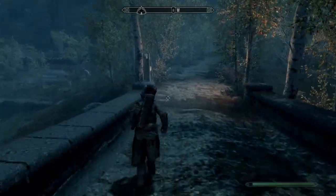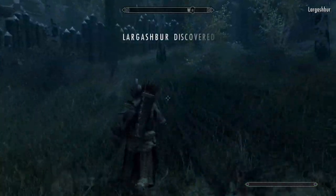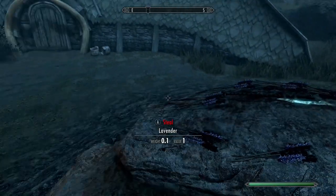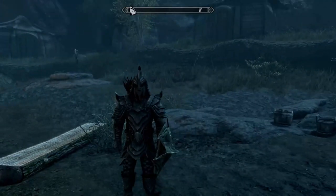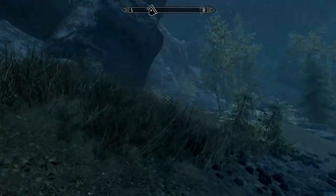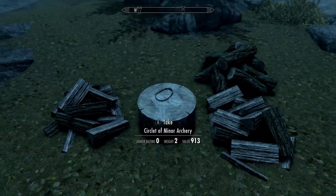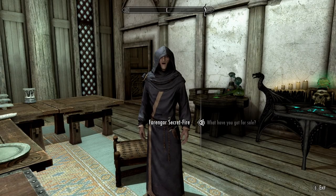A High Elf gets 150 Magicka base, and with the Atronach Stone that's an extra 50, so 200 total — you can cast the Bound Bow straight away with that combo. We've also picked up a full set of Orc armor from the Cursed Tribe quest — minus the gauntlets — which you can get at level one for a heavy armor build. There's also a Circle of Archery from Froki's Shack, giving us a Fortify Archery bonus of about 15%.